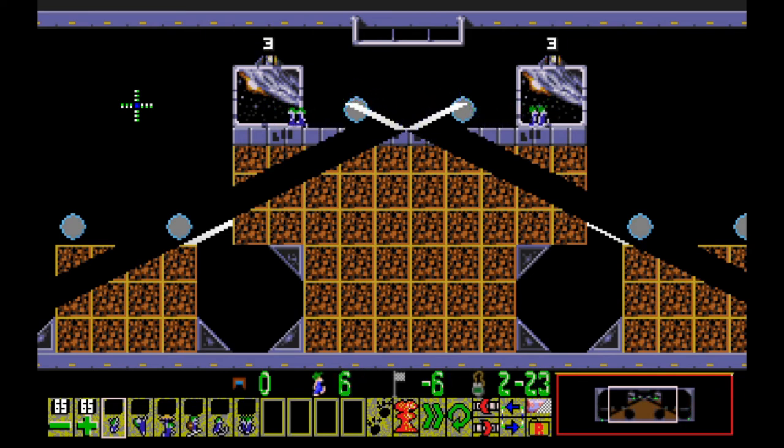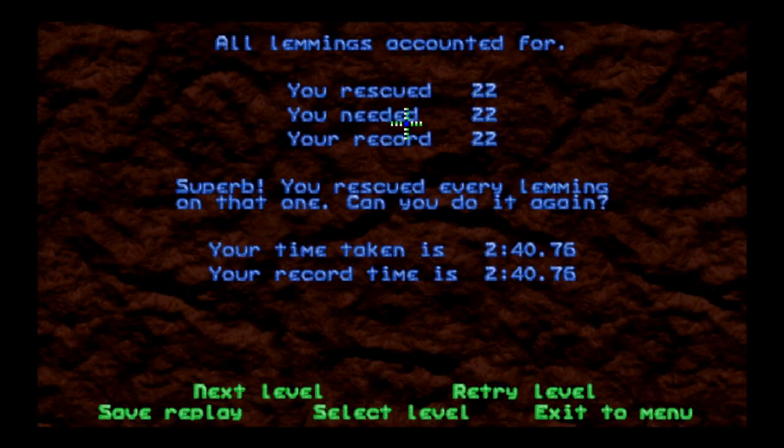That was quite the little nightmare scenario. They're saying a little 'how do you do' crossing each other on their way into each exit. We did it — 22 lemmings rescued, 22 accounted for. I think we have enough time to go to the last level of basic training.